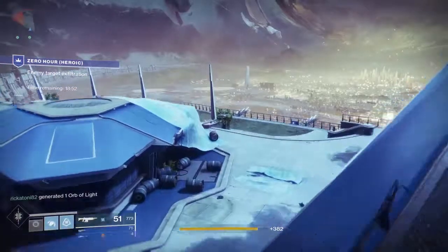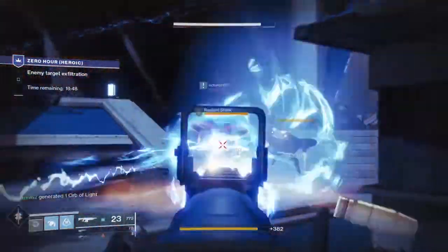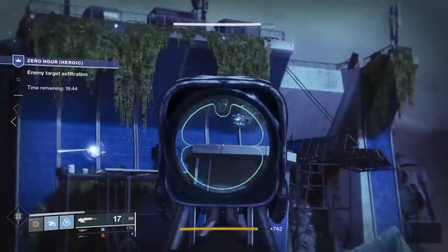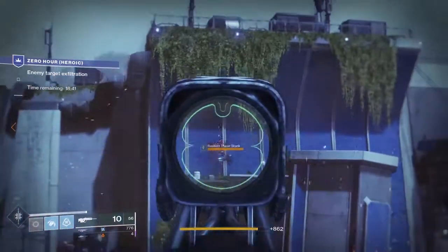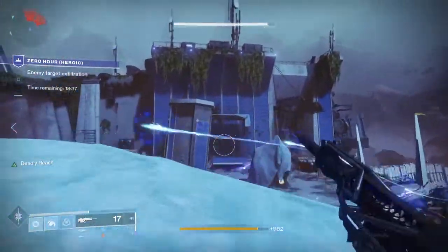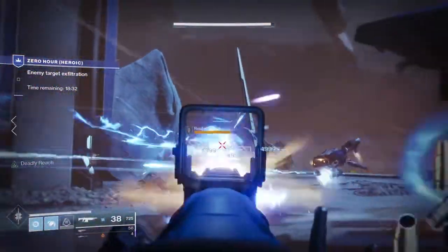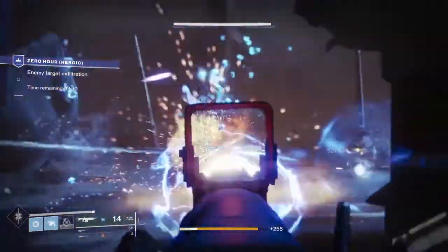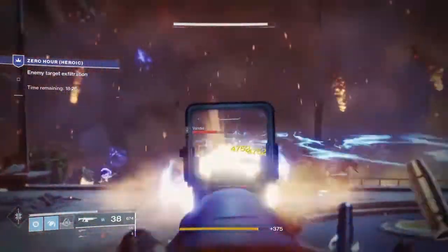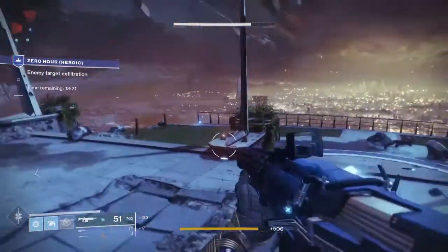In the second room, there are a lot of Arc Shanks — I use Misfit for those. There are also larger Solar Shanks, so make sure someone on your fireteam has a Solar weapon. There are also sniper Shanks in the upper areas; a sniper rifle or scout rifle works best for those. Once you're through the second room — making sure all adds are dead — you'll reach a third room.